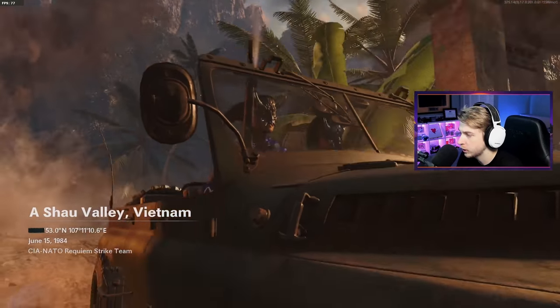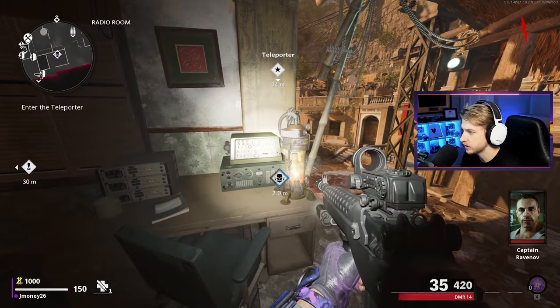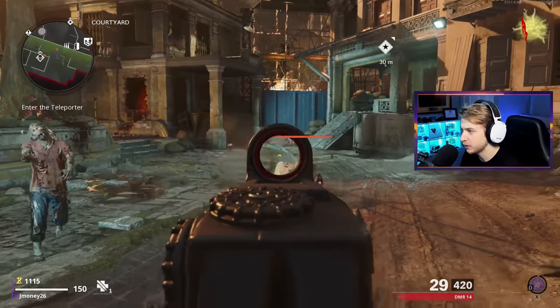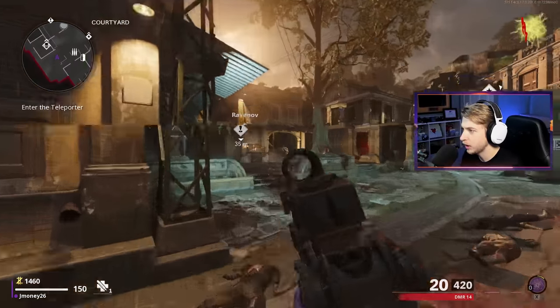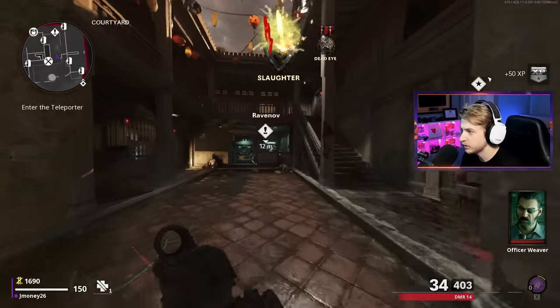Alright, here we go. We're going to waste no time - I'm going straight for the Rampage Inducer. We're speed running today. Just got to really make sure I get my crits with these Super Sprinters. Last time it didn't work out so well - we died twice on Round 13 with the LC-10. This time things are going to be different.